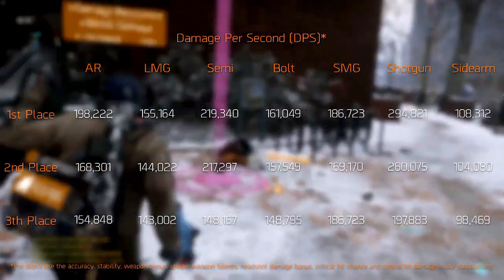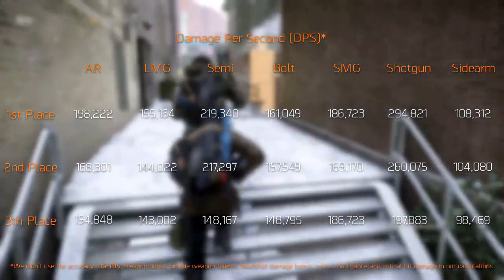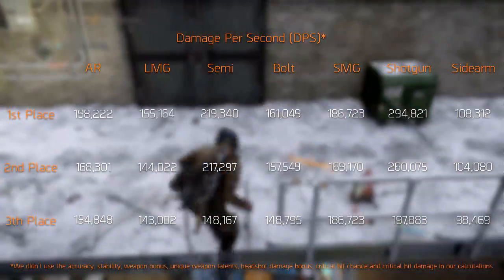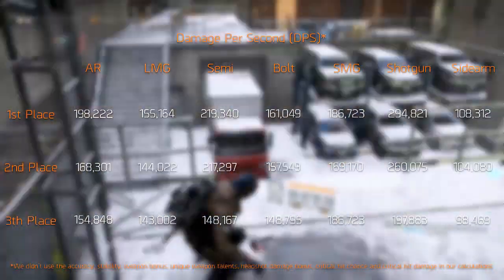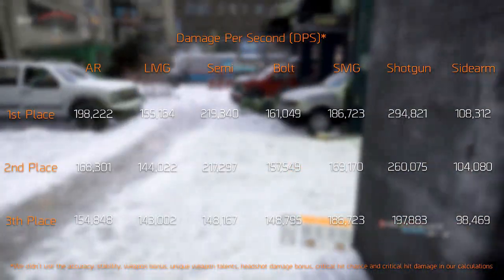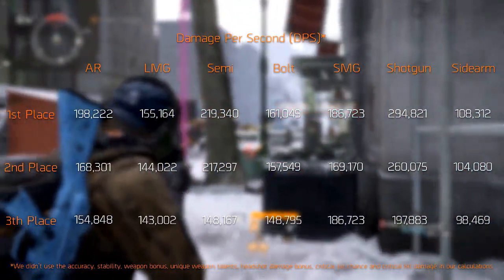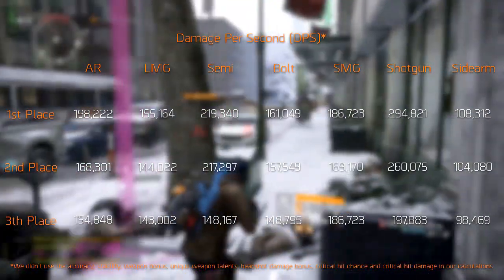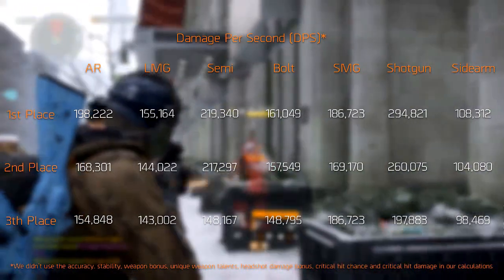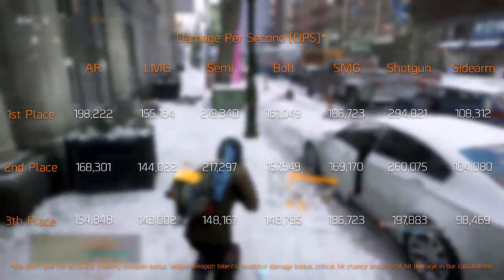For the shotguns, note that our formula assumes you hit every pellet at the maximum rate of fire. Since this is again an accuracy problem, we won't get into it further. The preferred sidearm is always the sawed-off shotgun due to the raw damage. We do recommend switching it out if you feel the need for extra range in your kit — then we'd suggest the Officer's M9 due to the large clip and decent rate of fire. Also, some other sidearms have way too high a rate of fire to maintain by yourself, so don't look too much for rate of fire on your sidearms.